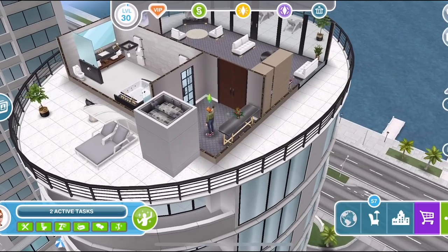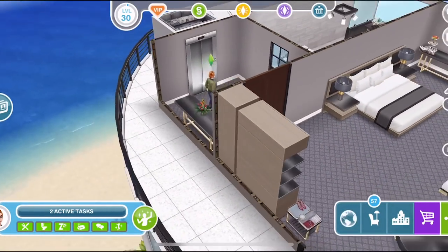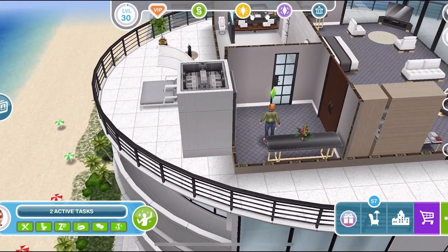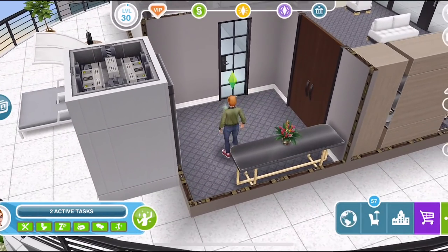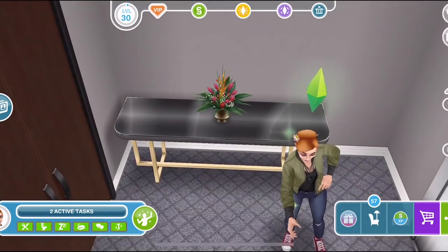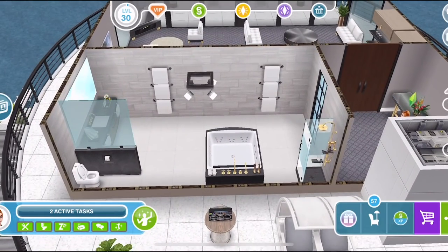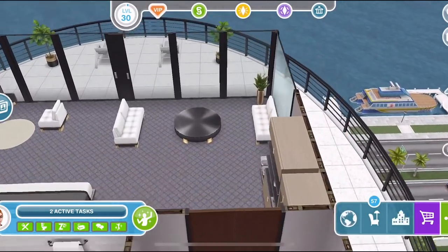Let's go in closer. We have the lift here, which is where you would obviously come up and access the building, or access the penthouse I suppose it is. And you have this entranceway here with one of those tables. The flowers are beautiful as well. There are two doors — one that goes into the bathroom and then one that goes into the main area.